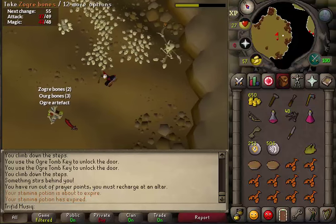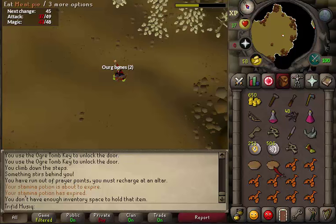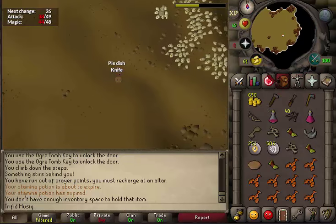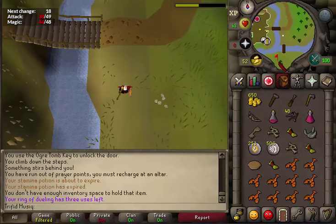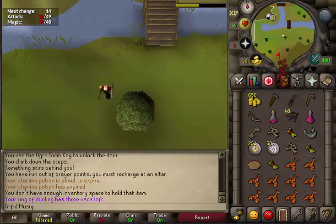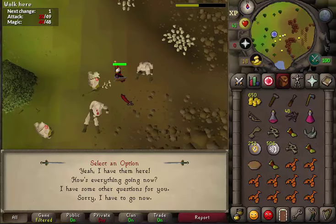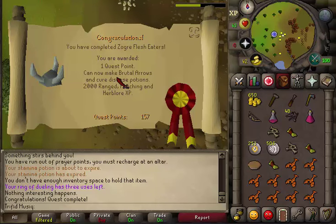When the boss monster is dead, it will drop 2 Zogre bones, 3 Ourg bones, and the Ogre artifact. We need to give this artifact to Grish to complete the quest, so be sure to take it. Once you have the Ogre artifact, teleport with your Ring of Dueling to Castle Wars, cross the two bridges, and go to Grish. Talk to Grish, select the first option 'Yeah, I have it here,' and congratulations — you've completed Zogre Flesh Eaters! You're awarded with 1 quest point, the ability to make brutal arrows, cure disease potions, and 2,000 Ranged, Fletching, and Herblore experience.